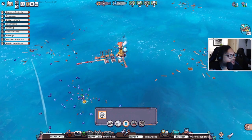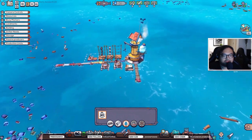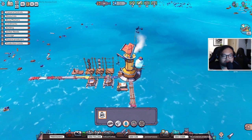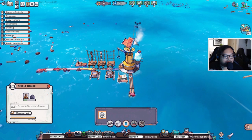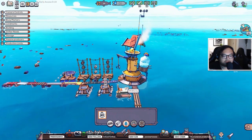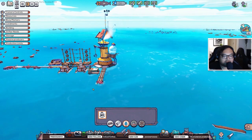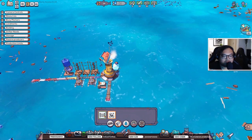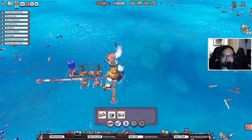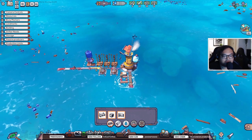Is this game on Steam? Yes it is — I believe it just came out like a week or two ago. It's fairly new, still early access. Houses get assigned to people — that's why we have this icon. There's not enough houses to accommodate the drifters, so we should probably build more — at least three, we have three survivors.